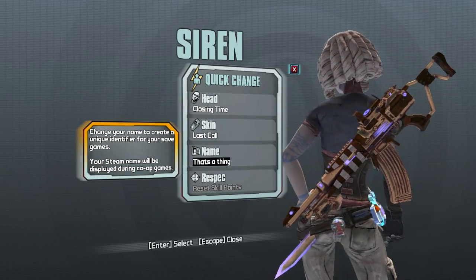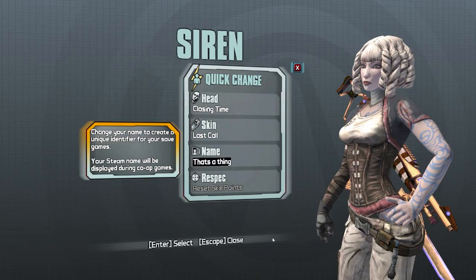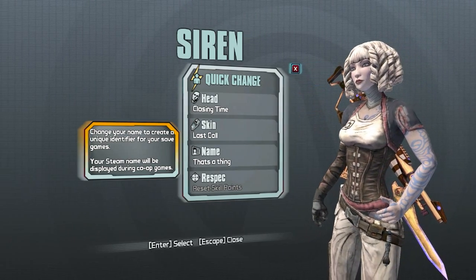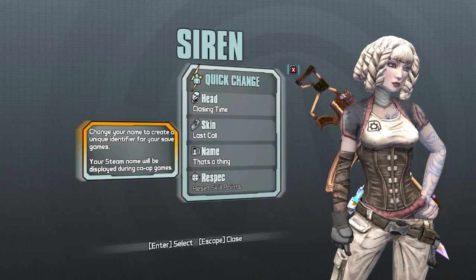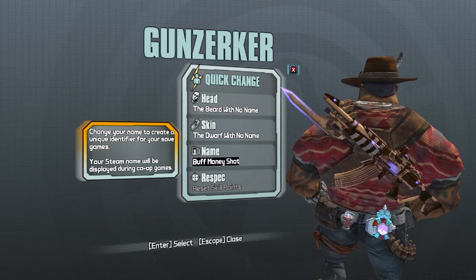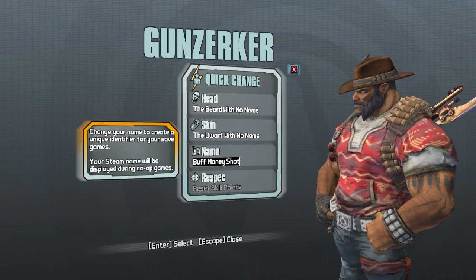If you are unable to get in-game and get these heads and skins, don't worry. They will be releasing the heads and skins via shift code on Community Day, which is Saturday. Link in the description where they will be streaming that at.